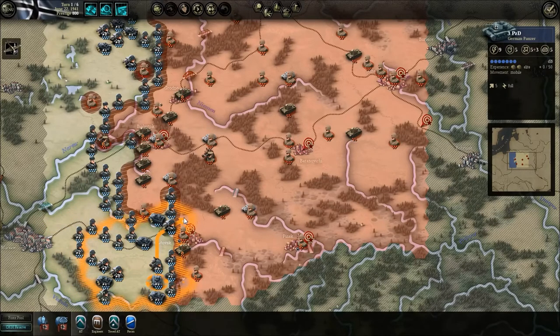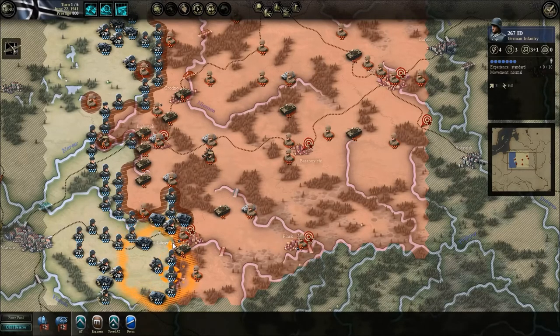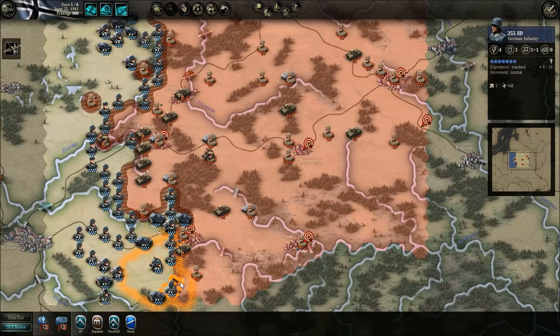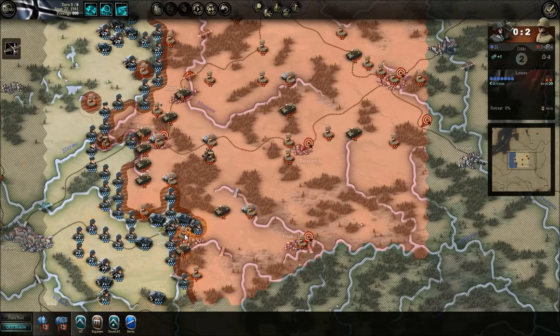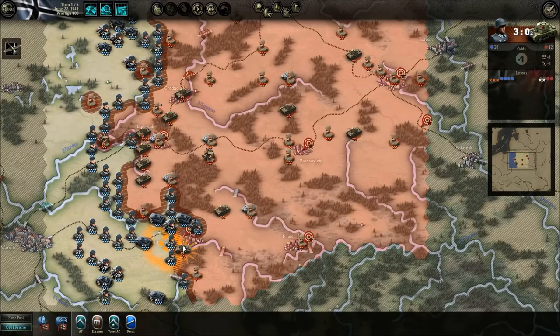One thing you always want to be careful to do is move your units from the back to the front. What I'm doing is looking for units in the back so I can guide them up towards the front and gain the most ground. If you just fight with your units that are already at the front, you waste movement points and aren't able to gain ground as quickly. It's important to always be moving units from the back unless they're already tackling units that are encircled back there that may threaten your supply — which is another thing you really need to be careful about.